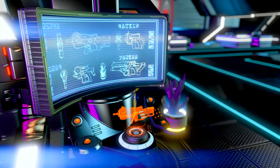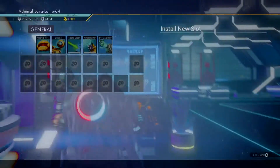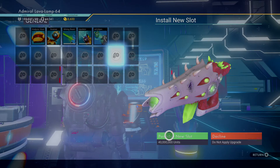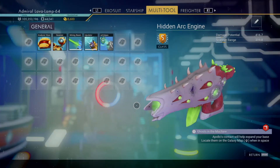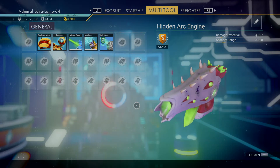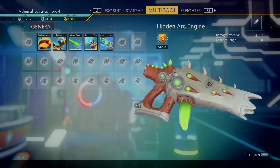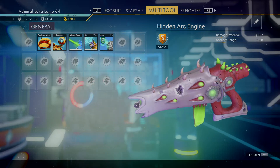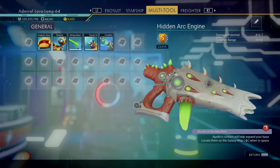We can also add slots — purchase new slots. So that's now 24 slots, S class alien. That is absolutely amazing. It's a really, really nice multi-tool — wow, amazing.